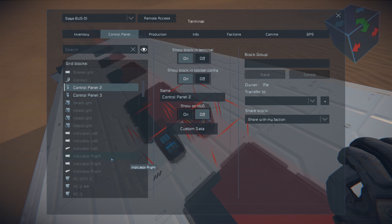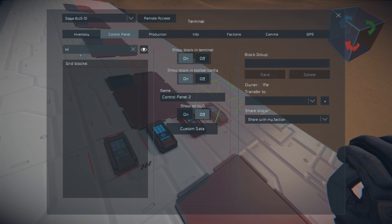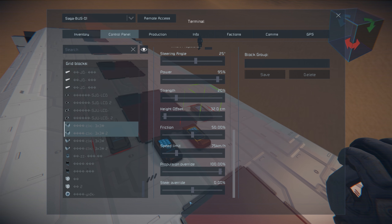You could set up a bus with sensors on it - when it gets to a plate, it senses the plate, turns off the wheels, the player gets in, and then it carries on to the next person, just doing its rounds.